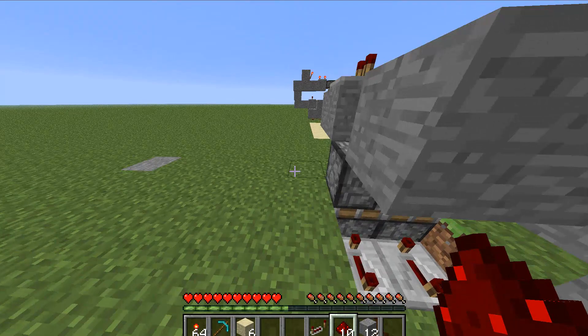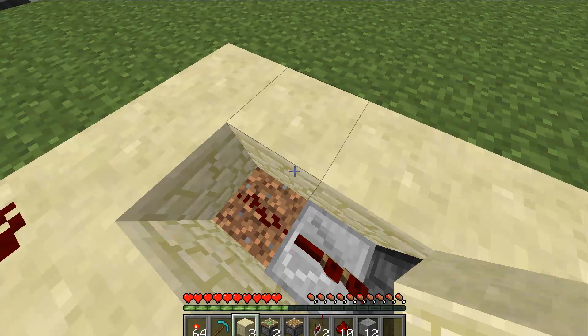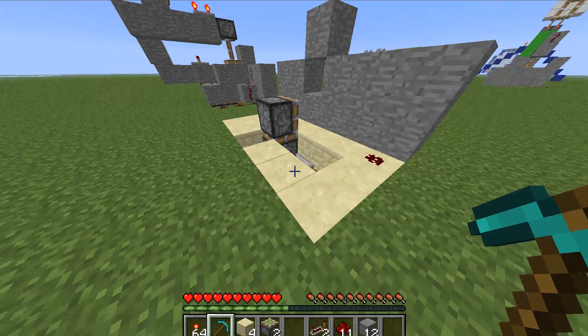I did this all wrong. One second guys, my bad. Come here, destroy all these blocks, put this piece of sandstone back there. I'm fixing it. This piston actually goes right here. Now let's come back here. I forgot to tell you guys — this design is six by four, so it's not big at all.